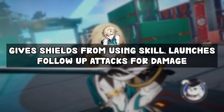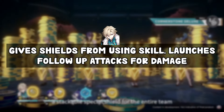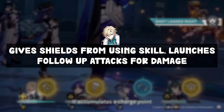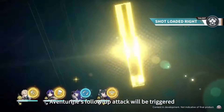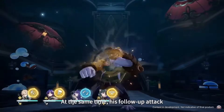As for Aventurine, he gives shields from his skill — when you use it, all party members gain a shield. His ultimate deals damage and gives him stacks, which he gains from characters doing follow-up attacks. When he has enough stacks, he launches his own follow-up attack and deals damage. So simply put: Aventurine gives shields and deals damage, Luocha heals.